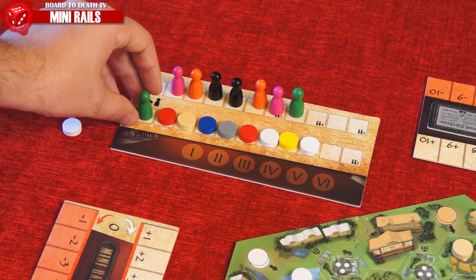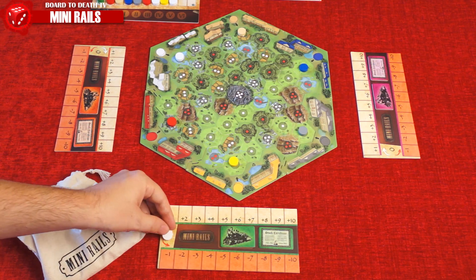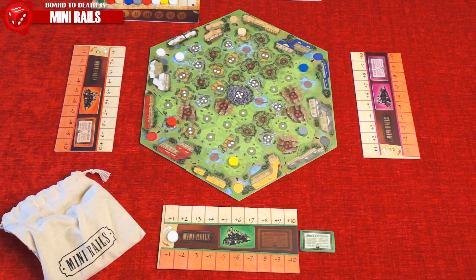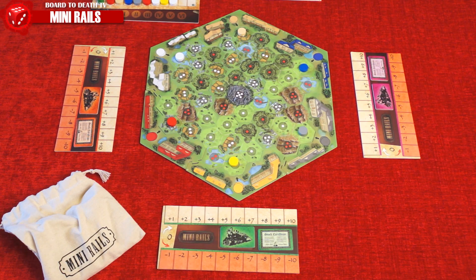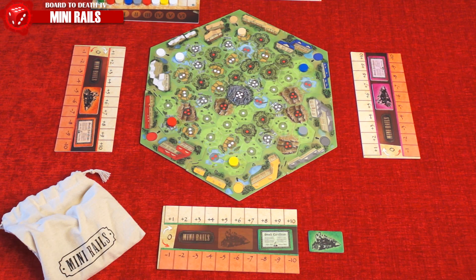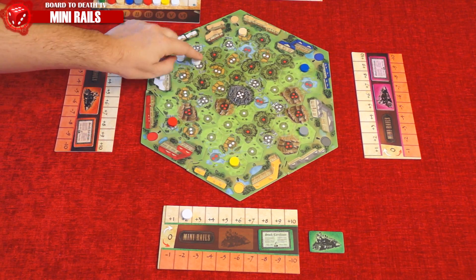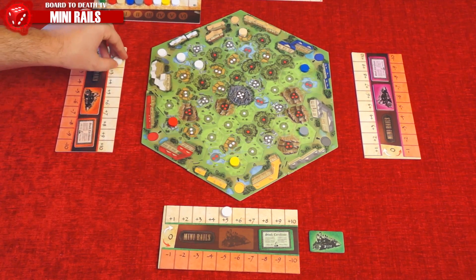On their turn, the active player will move their pawn onto any available colored disc on the turn track and do one of two possible actions. They can either buy a share by placing the disc on the zero space and moving their stock certificate off the board, which means they cannot do this action again this round, or build a track by moving their train tile off the board, meaning the only other action this round is buy stocks, and placing the disc adjacent to another same-colored one on the board.